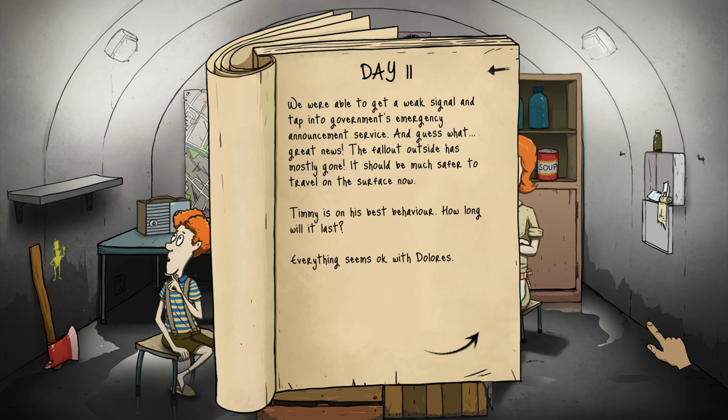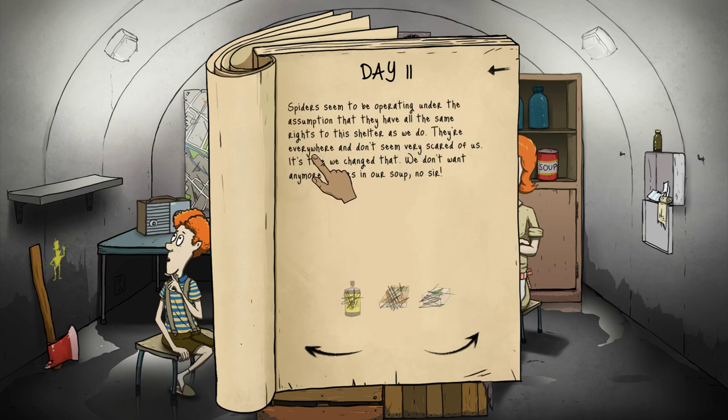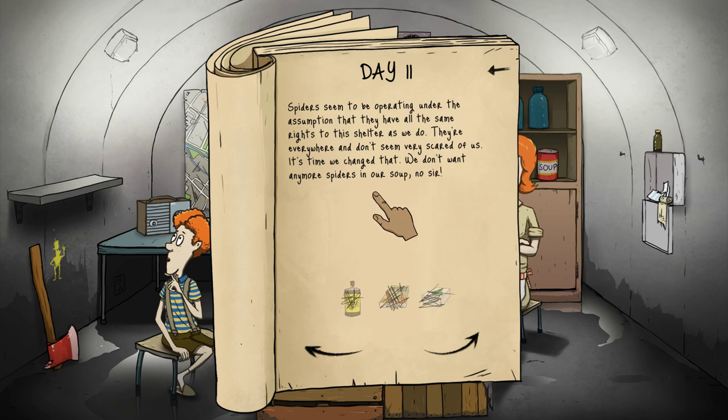We were able to get a weak signal and tap into the government's emergency announcement service - great news! The fallout outside has mostly gone and it should be much safer to travel on the surface now. Good thing since we sent Ted out there without a gas mask. It's been a few days since we gave soup, so I'm going to give everyone soup. Spiders seem to be operating under the assumption that they have all the same rights to the shelter as we do - they're everywhere. We don't want any more spiders in our soup! I have acute arachnophobia. But we gave our boy scout manual to Ted and used the first aid kit already, so we can't do anything about it.